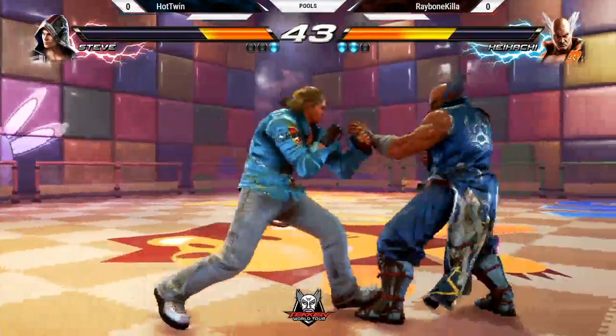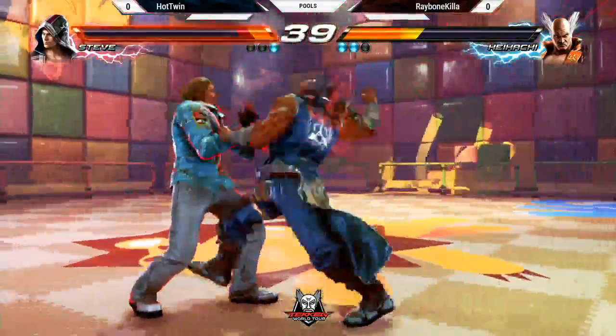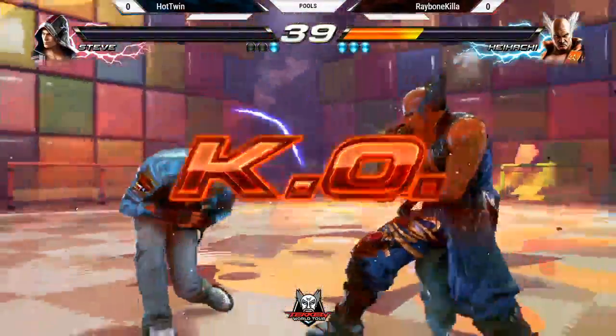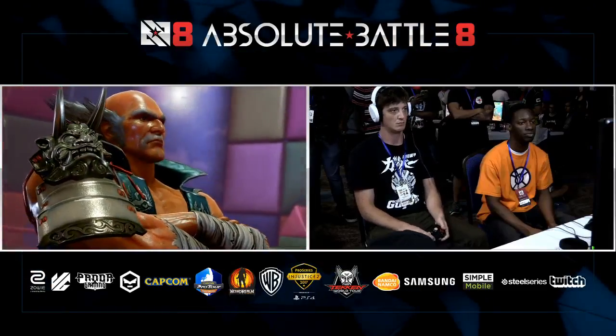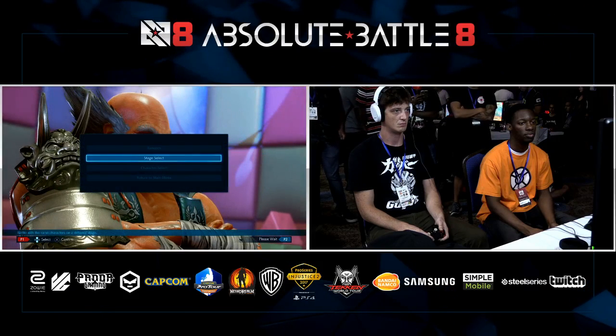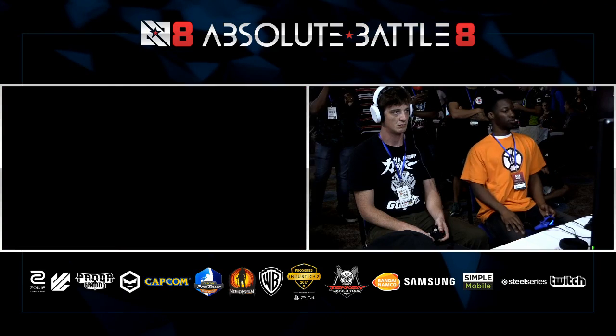Nice unblockable. That is unblockable. Extended duck 2 and duck 2 — nice punish. That move just goes into another zip code and comes back. It is really evasive. It's a nice reverse mix-up move. Raybone didn't want to take the mix-up, so it's like: I'm going to do this super evasive move just to keep my turn going. Great panic button.